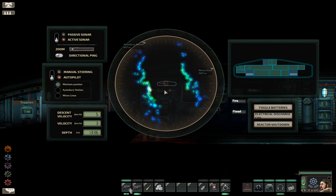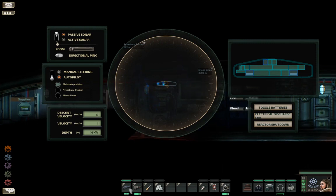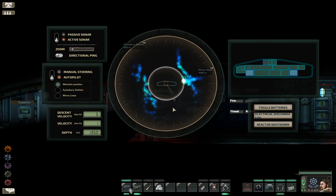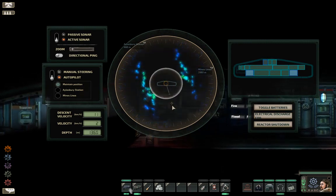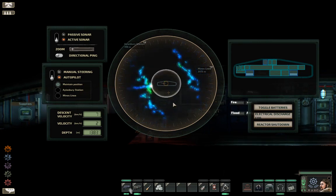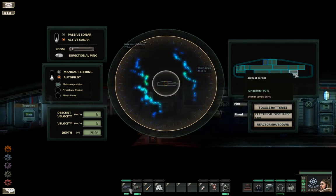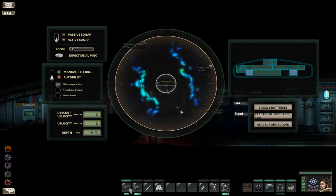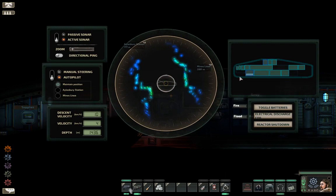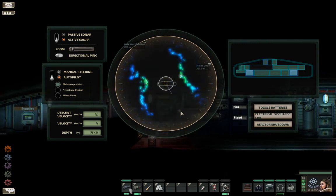Hold on, we got something right next to us here. Okay, maybe not. Of course the more I'm playing it, the more I'm learning — it's a trial by error sort of thing. And see, these are obviously my ballast tanks — they're filling up. The closer I get to the waypoint area, they drain in order to allow me to just hover. So far, no creatures, which is nice to see.